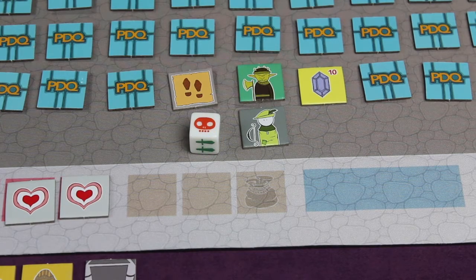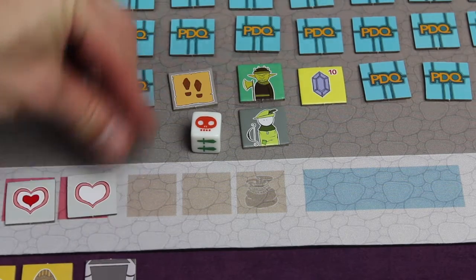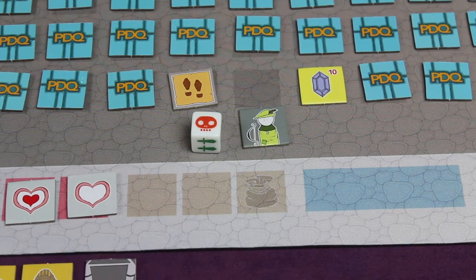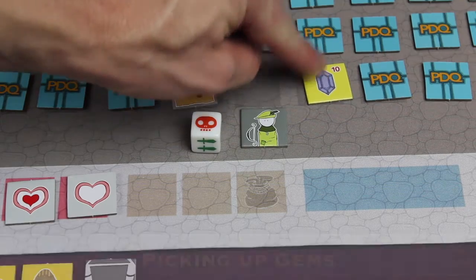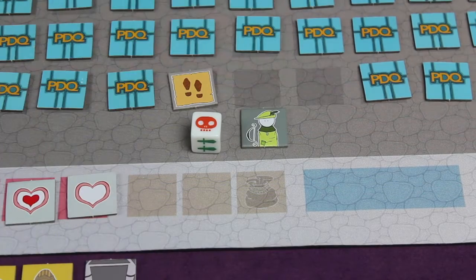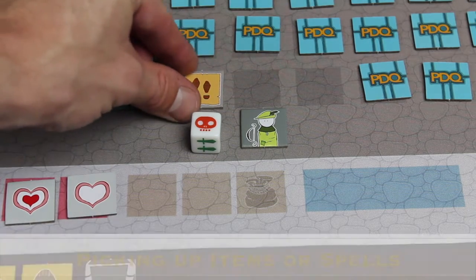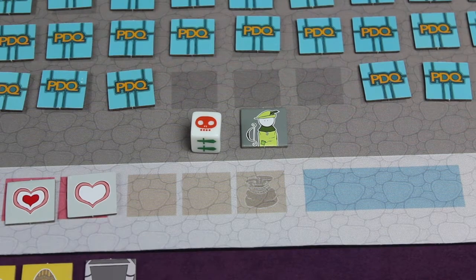If instead you roll the red skull — a critical miss — you take one damage as normal and the monster runs away as normal, but each monster then does something special, which I'll go over later. We'll also talk about losing all your health later on. After attacking you can pick up any gems — you're not limited in how many you pick up. They come in values of 5, 10, and 20, and go into the gem pile. You can then pick up one item or spell — in this case I'll pick up the spell. That ends my turn.